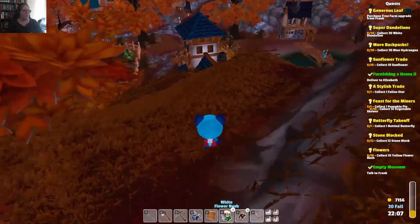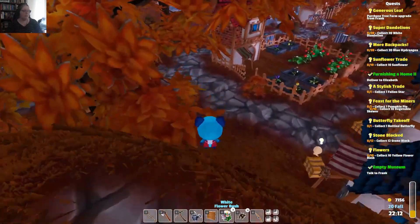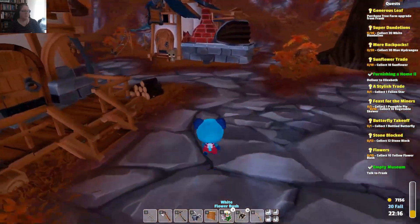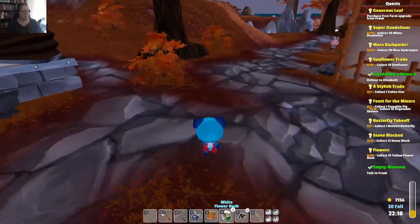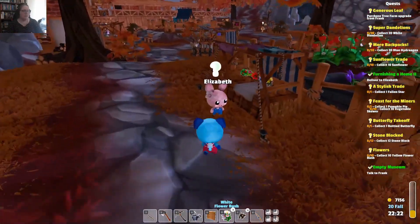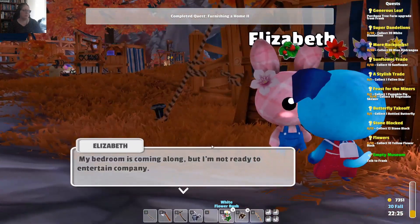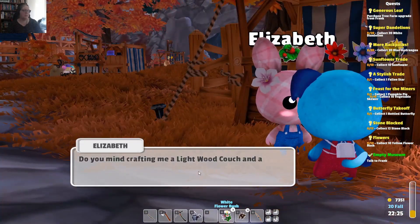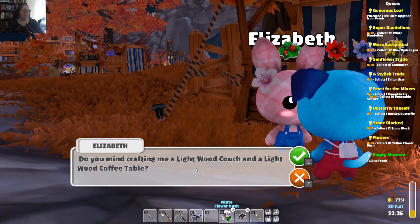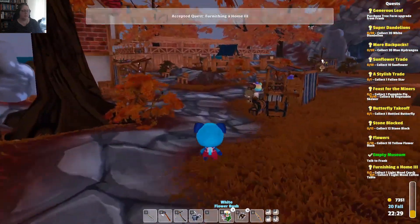We have a mission to complete for Alberto. We'll just check on Bertrand — nope, he's all good. What a happy little fellow. Sorry it took so long, Elizabeth. 'Oh, my bedroom is coming along, but I'm not ready to entertain company. Do you mind crafting me a light wooden couch and a light wooden coffee table?' I don't — I can do that for you.